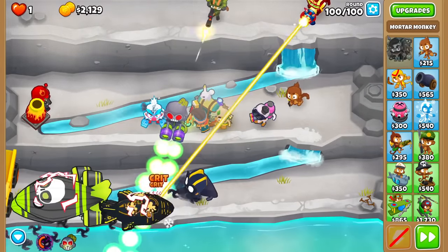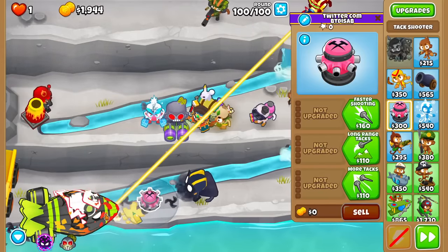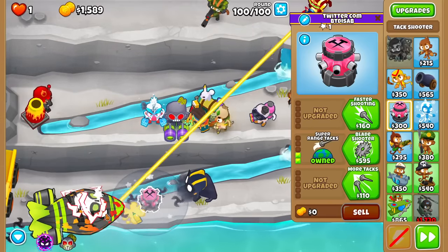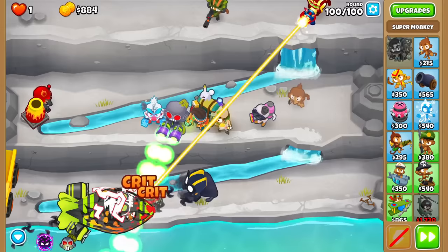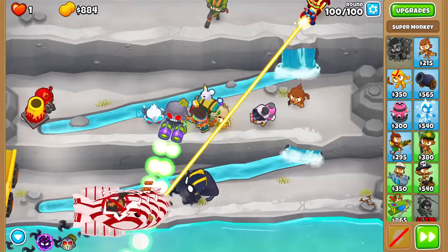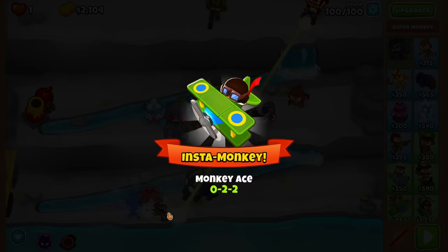DDTs — we should be good here. Nice. What else can I get? That's a bad cross path that might be decent. Trying to pop the ZMGs faster. How about a 0-2-3 Mortar attack? If I can get it down to just BFBs and Moabs — Tech Terror wins. Nice, we did it.